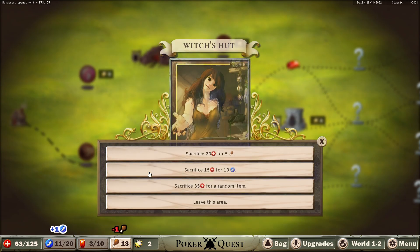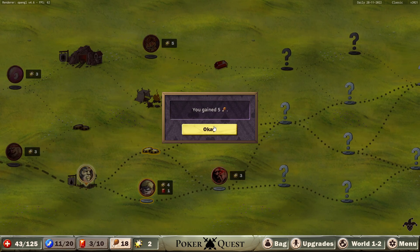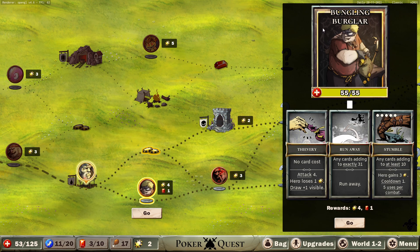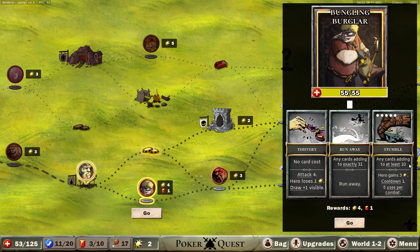Let's go here. 20 life for five food — that's a good deal. Oh, I didn't even read the others, I thought I could make more than one choice. Okay, we're gonna eat some food. Four coins, one red gem — this is the path less traveled. Bungling Burglar: I have to hit this thing twice, I now draw three cards, no card cost. Thievery — hero gains three coins, cooldown one, five uses per combat. Any cards adding to at least ten stumble. Attack four, draw one. I don't know if I get this money back.